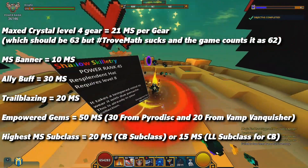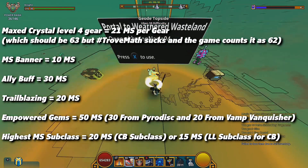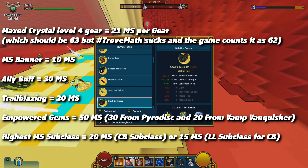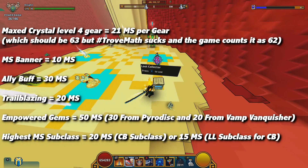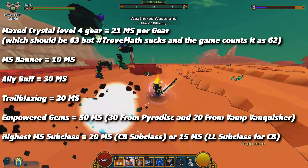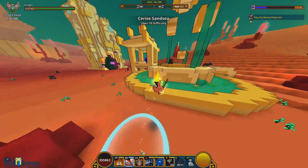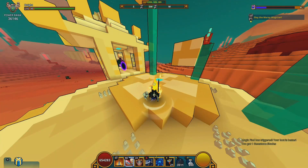The delve ally buff is plus 30. The Trailblazing Emblem is plus 20. The two empower gem abilities contribute 30 from Pirates and 20 from Vampirian Vanquisher, totaling plus 50. The highest movement speed subclass is the Candy Barbarian at plus 20, though for the Candy Barbarian itself the calculation uses plus 15 since it must use the Lunar Lancer subclass. The path painter adds plus 60%. Event food adds plus 10 but won't be included since it's event-specific.